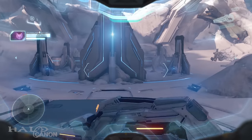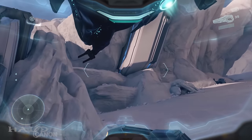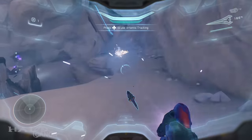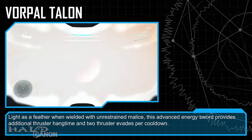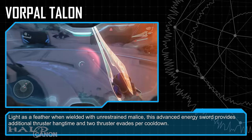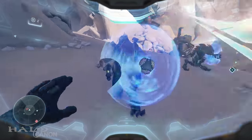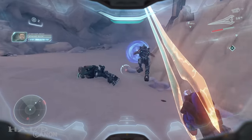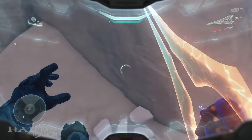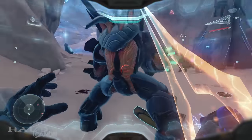After that, we have Vorpal Talon. This special energy sword is found in the area with the first gravity core. On the wall opposite from where you enter, climb up that cliff and you'll find Vorpal Talon. Light as a feather when wielded with unrestrained malice, this advanced energy sword provides additional thruster hang time and two thruster evades per cooldown. What I personally find most curious is the notion of it augmenting a Spartan's thrusting ability — and perhaps just as puzzling, why? Why would the Sangheili develop a blade that augments Spartan abilities, unless it's made to work specifically with the Sangheili Ranger harnesses, which do feature thrusters?